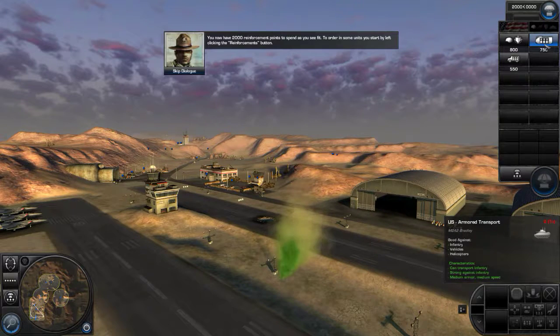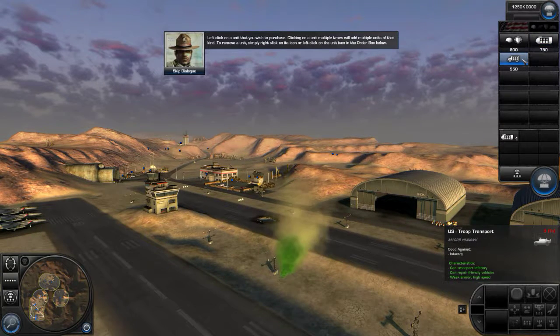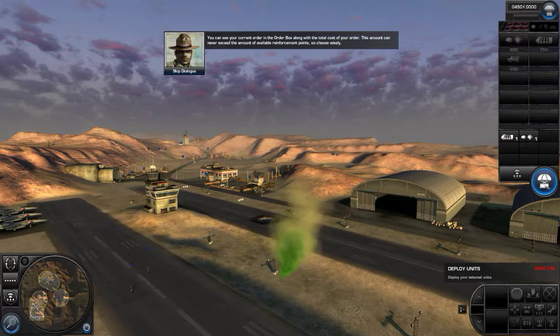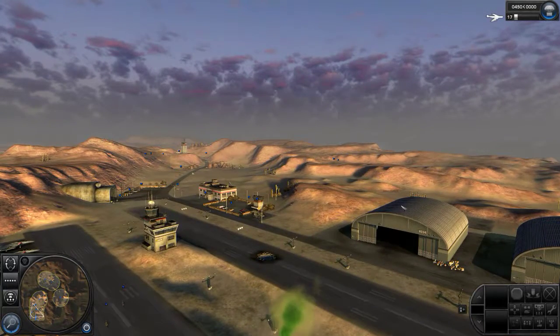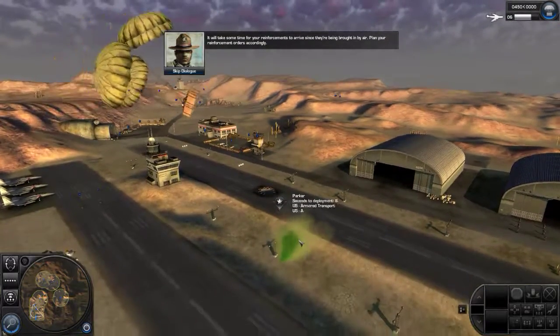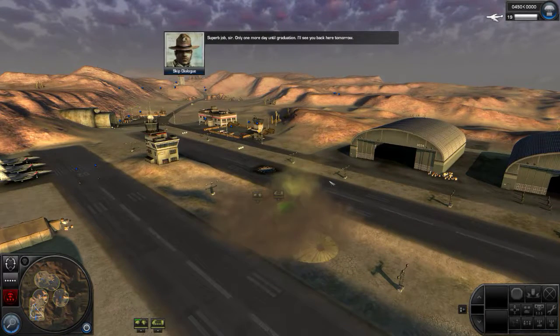To order in some units, you start by left clicking the reinforcements button. Left click on a unit that you wish to purchase. Clicking on a unit multiple times would add multiple units of that kind. To remove a unit, simply right click on its icon or left click on the unit icon in the order box below. You can see your current order in the order box along with the total cost. This amount can never exceed the amount of available reinforcement points, so choose wisely. When you've completed your order, you click the deploy button. It'll take some time for your reinforcements to arrive since they're being brought in by air. Plan your reinforcement orders accordingly. Superb job, sir. Only one more day until graduation. I'll see you back here tomorrow.